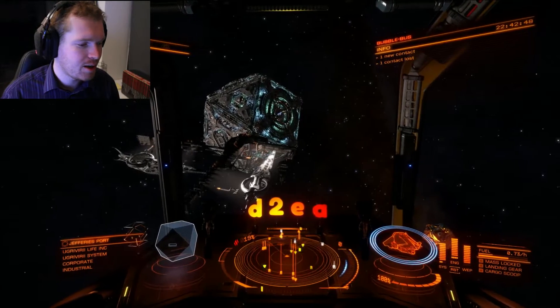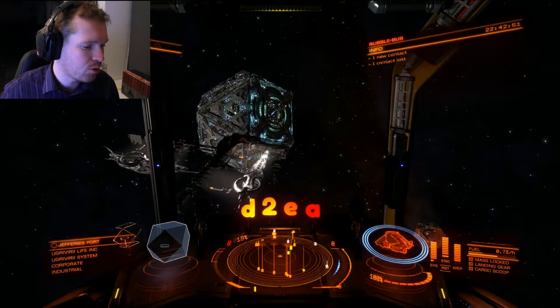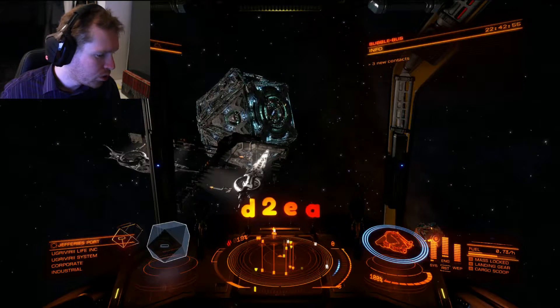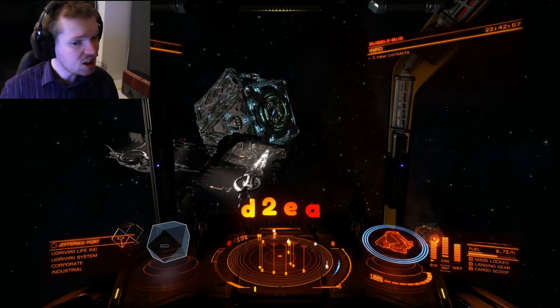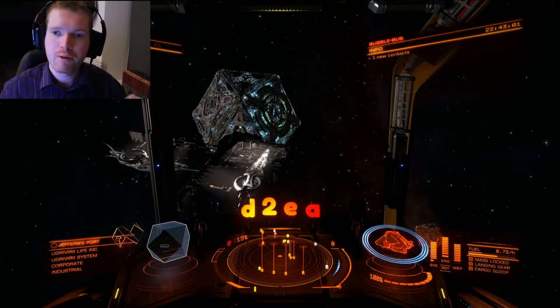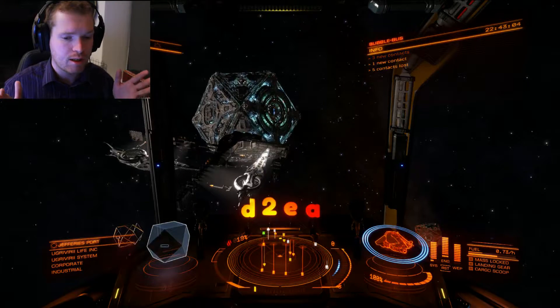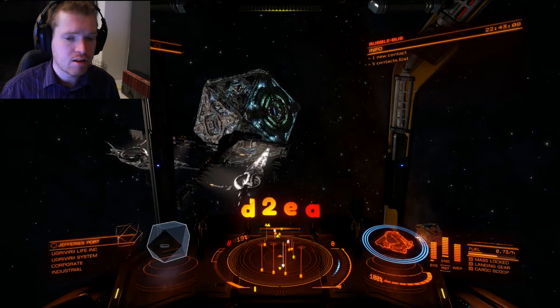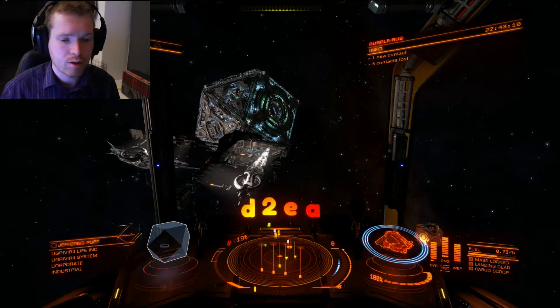We can see here that we are currently outside Jefferies Port, which is in the Uriviiri system. There's a full list of different locations because there are many of these different locations — I'm just showcasing one of them. There's a link to different destinations in the description down below so you can find the one closest to you.